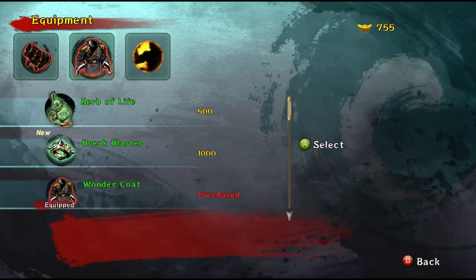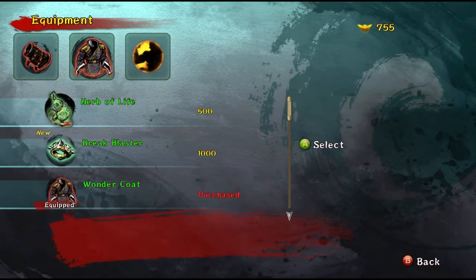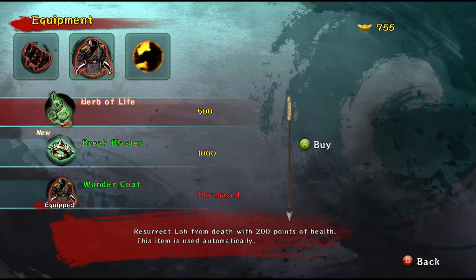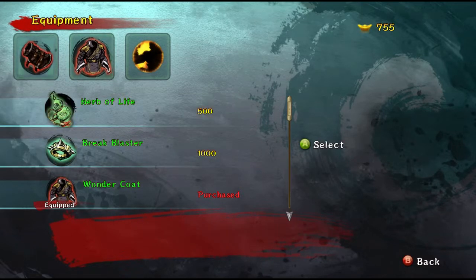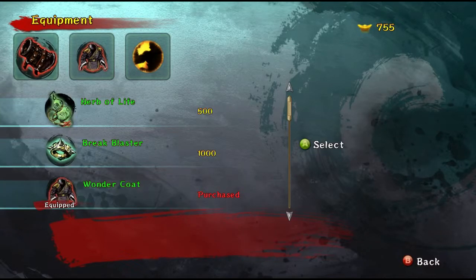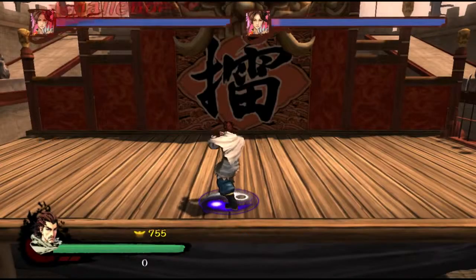You can also have equipment such as — what do I have right now? I do have lightning fist and wonder coat. Okay, so no more explosion damage on me. Those are quite interesting. I only have money for one of these. Shockwave after a successful deflection — I do like that. Let me try my hand at these challenges. The challenges are much harder than the normal game, but it'll be a good refresher.